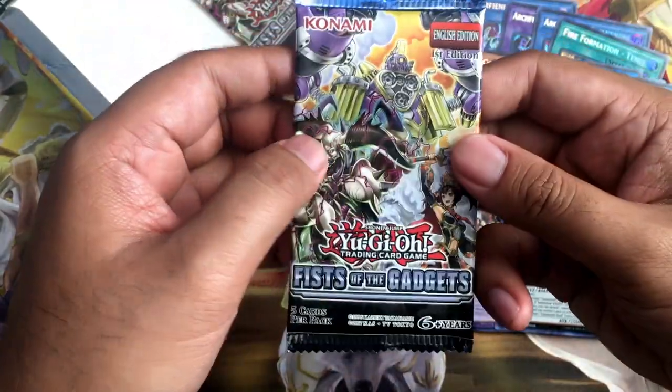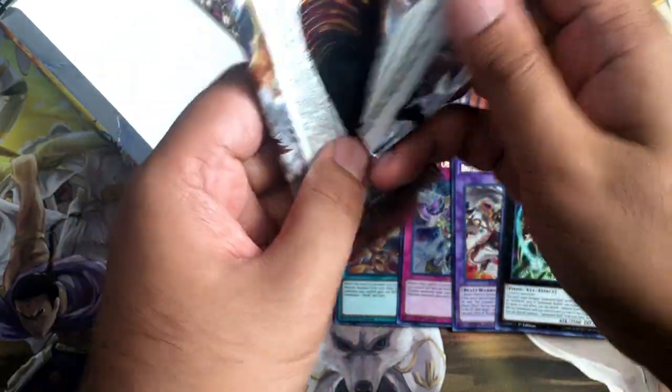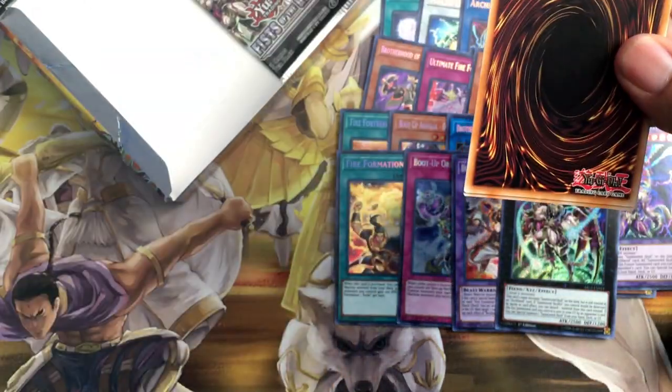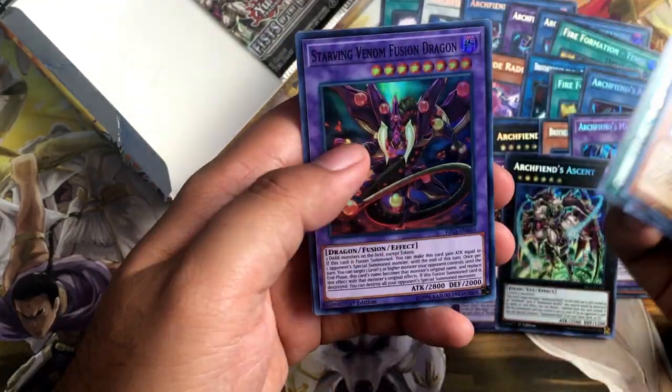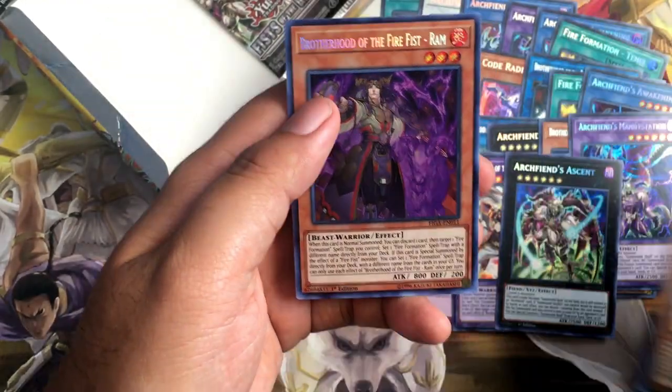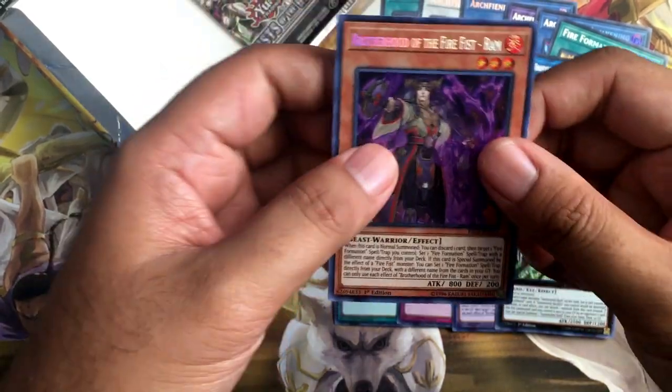Two more packs — let's see what we can get. Gold Gadget. Swap Cleric. Goliath. Starving Venom. And we completed the playset of Fire Fist Ram.